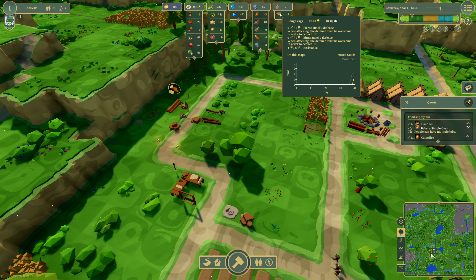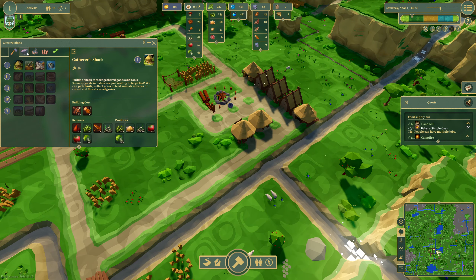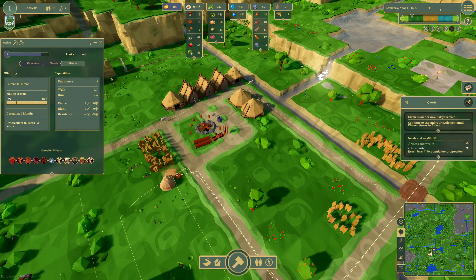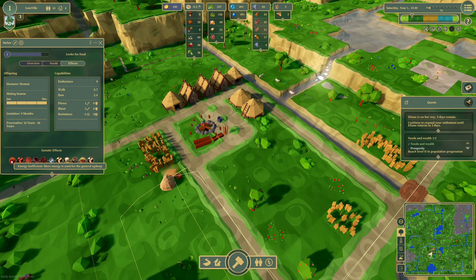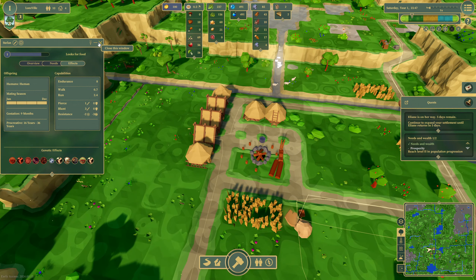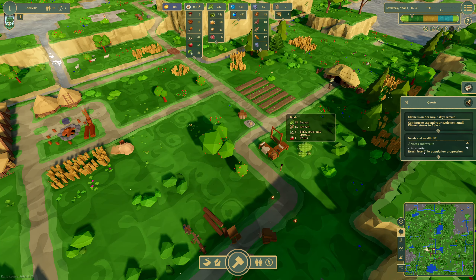We've got the two clothing and rough rags. Elaine is on her way — continue to expand your settlement until Elaine returns in five days. Then — mating season, January to December, procreative ages 16 to 36 years, genetic effects. The depth is going to be crazy in this game! These are positive genetic effects — if you get two lovers together you can end up with genetically superior people in your colony. That's really, really cool. Next quest: reach level two in population progression.